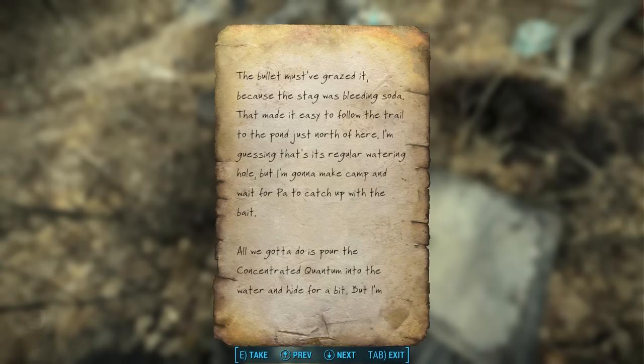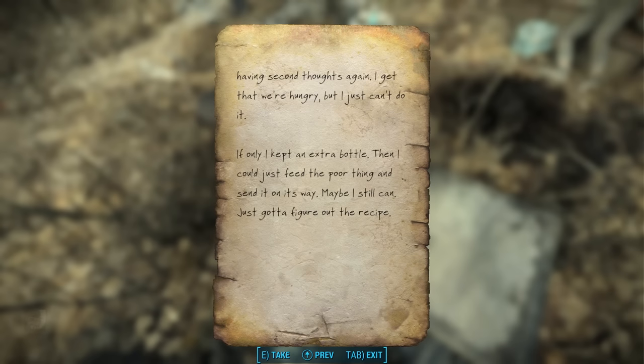I didn't want to shoot the stag, but Pa made me. He probably would have made me kill it too if not for the mirelurks. They jumped out of the pond and scared the hell out of everyone. I wanted to help Pa fight them off, but he made me promise to chase the stag. So that's what I did. The bullet must have grazed it because the stag was bleeding soda. That made it easy to follow the trail to the pond just north of here. I'm going to make camp and wait for Pa to catch up with the bait. All we got to do is pour the concentrated Quantum into the water and hide for a bit. But I'm having second thoughts — I get that we're hungry, but I just can't do it. If only I kept an extra bottle, then I could just feed the poor thing and send it on its way.